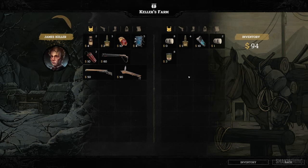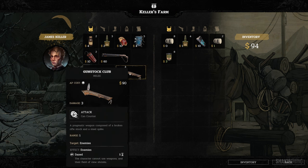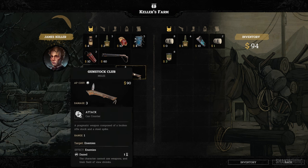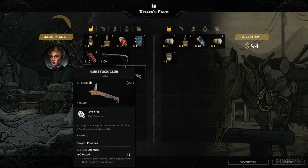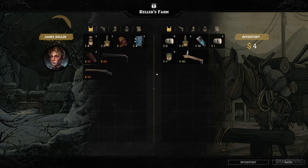Let's take all of them. Hold on — there's a special weapon: Gunstone Club. That is a melee weapon, 3 damage, and also causes enemies to be dazed. Character cannot use weapons and their field of view shrinks for one round. I could do some damage with that — this is like a get-out-of-jail card. I could use it with a melee character to hit the boss so he cannot fire. I'm taking this. This could be a game changer. We only have 4 bucks now, but it is what it is.